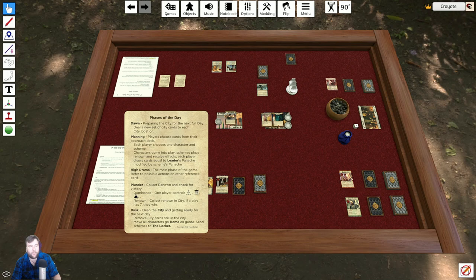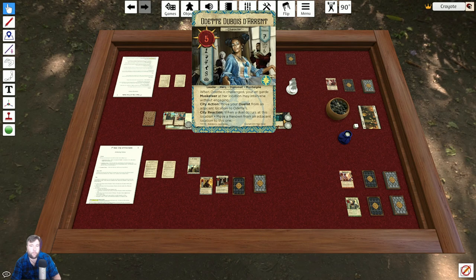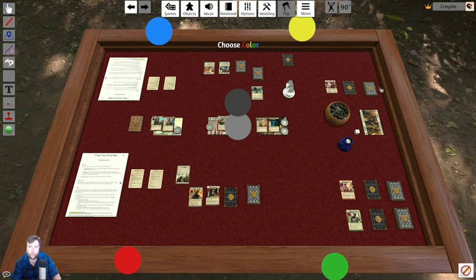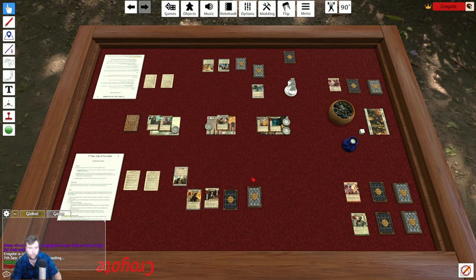In the planning phase, you also draw cards equal to your leader's panache, modified by the scheme's panache. Odette has a panache of seven, modified by zero, so she draws seven cards. Kaspar has a panache of six, modified by zero, so he draws six. That was the planning phase.